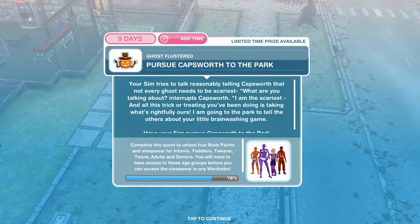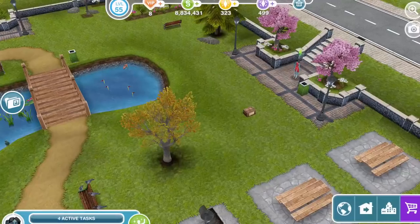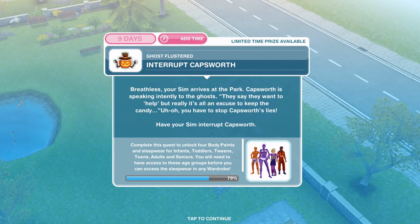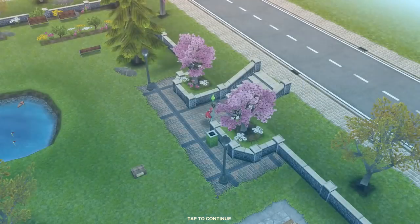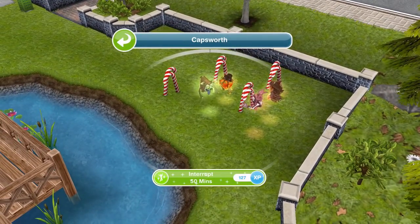Now we need to pursue Capsworth to the park. Your Sim tries to talk reasonably, telling Capsworth that not every ghost needs to be the scariest. I'm the scariest, interrupts Capsworth, and all this trick or treating you've been doing is taking what's rightfully ours. I'm going to the park to tell the others about your little brainwashing game. Breathless, your Sim arrives at the park — Capsworth is speaking intently to the ghosts. You have to stop Capsworth's lies — have your Sim interrupt Capsworth for 50 minutes.